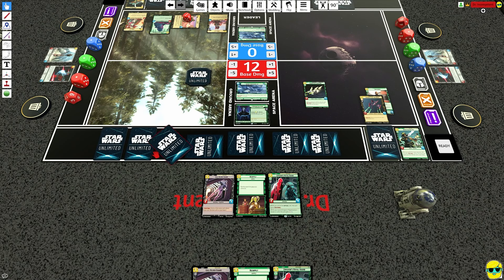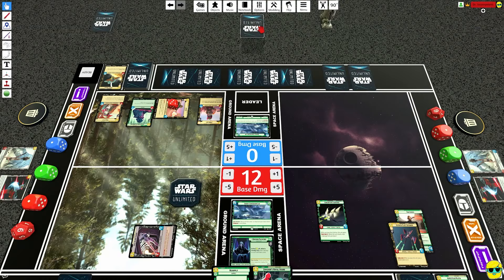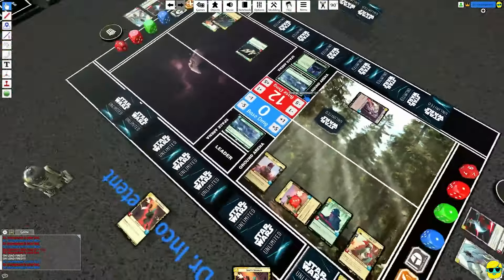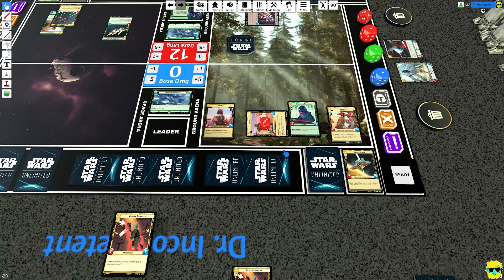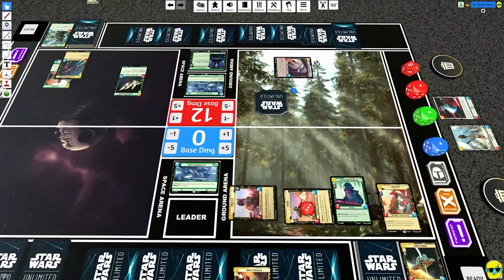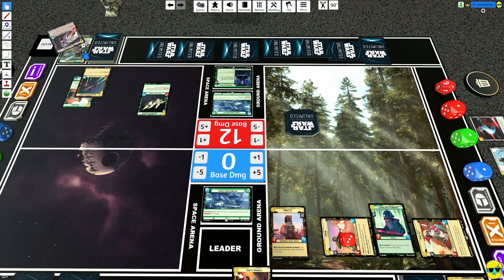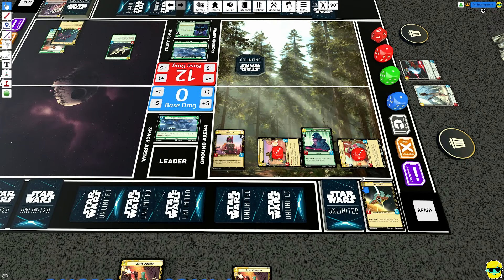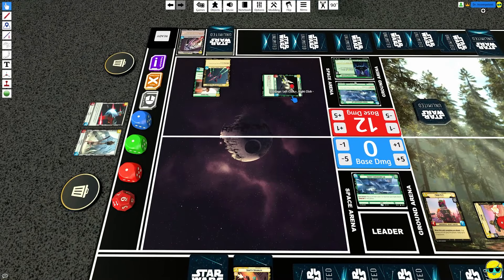I think we can just go ahead and play just a Cell Block Guard down like that. Boba has the Crafty Smuggler it could play, but I think we just kill this with the Boba leader. The Boba leader is the most powerful because it's harder to get rid of leader units than regular units — you can't Traitorous it, for example. So we'll just clean this out, put three right there. Palp doesn't have anything left to do, so I think we just attack and restore two.